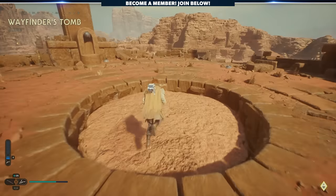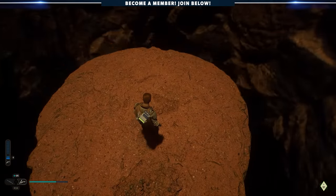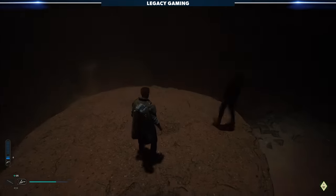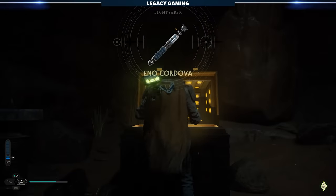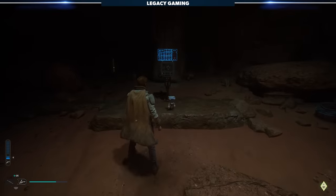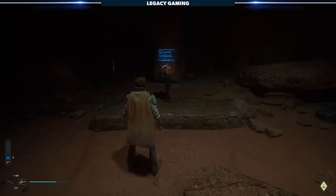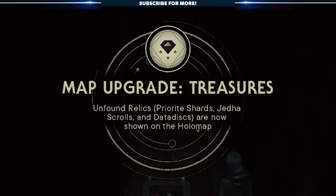With all three challenges done, head back to Wayfinder's Tomb and stand on the central disc — it's an elevator and takes you to the bottom, where there's a chest waiting for you. Inside, you'll find Jedi Master Eno Cordova's lightsaber. I should also mention there is a map upgrade station here: by slicing it with BD-1, you'll be able to see all unfound relics, such as Pyrite, Jetta Scrolls, and Data Discs on your holomap.